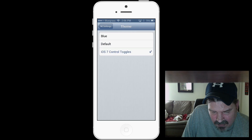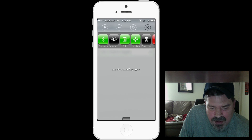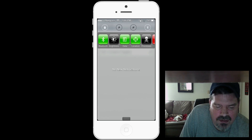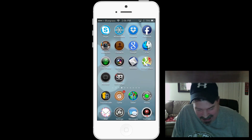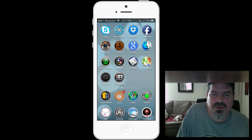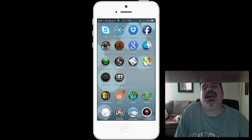If you flip it over to the iOS 7 Control Toggles theme, when you pull down the notification center the toggles flip over to the iOS 7 look — they get the little round version. So those are some pretty awesome jailbreak tweaks inspired by iOS 7. If you're running an iOS 6 device and want an iOS 7 feel, there are at least five or six tweaks to get you on your way. Please hit that subscribe button and keep coming back!